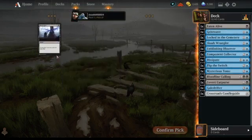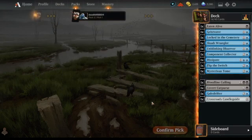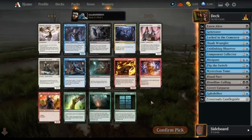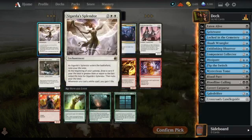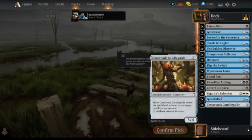Geist Wave goes all the way around. Blood Pact — oh, what a treat, last pick. Then we get a white rare: Cigar of Splendor, for the life gain deck. We're obviously rare drafting, so we're taking that — there's absolutely no way that's going to work though; we can't pivot into white and life gain.